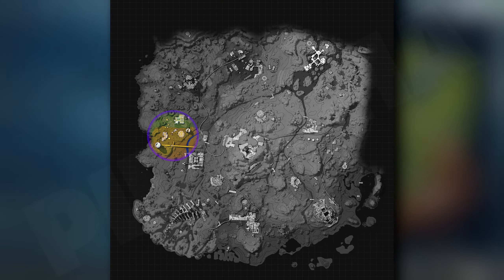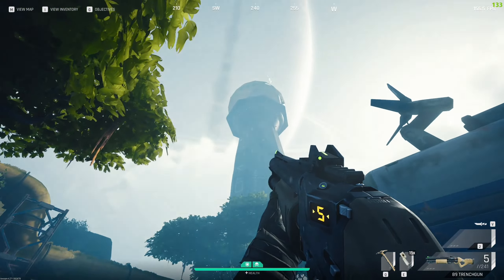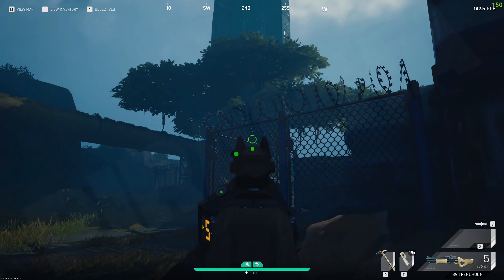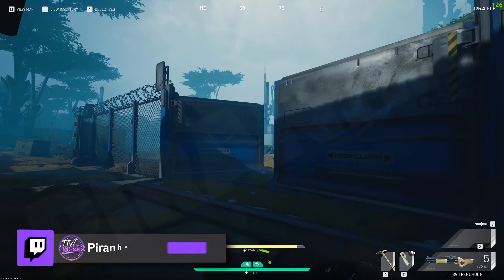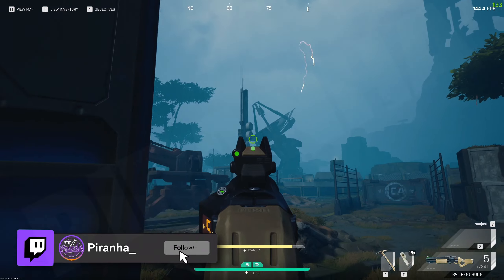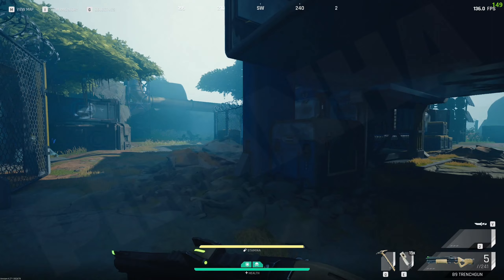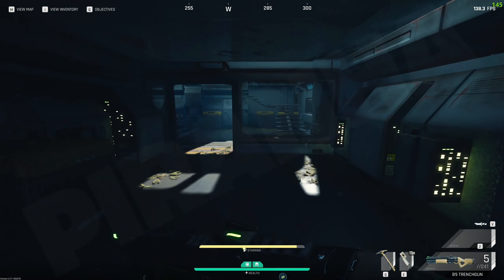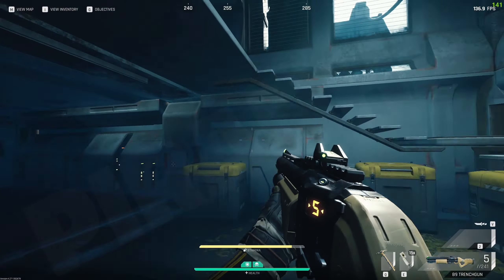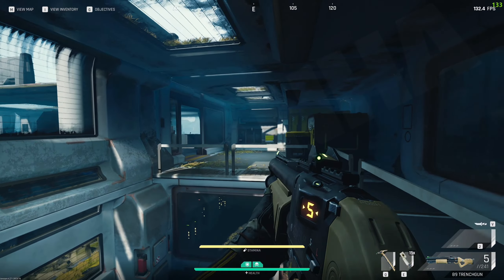Once you're on Bright Sands, you're going to want to come over to the comms tower. You can see we are directly next to the comms tower here, and just for a point of reference, you can see the radar dish right there that's been destroyed. We are next to the building next to the comms tower, and you want to enter the southwestern part of this building — there are a few entrances, then a flight of stairs that leads straight up.